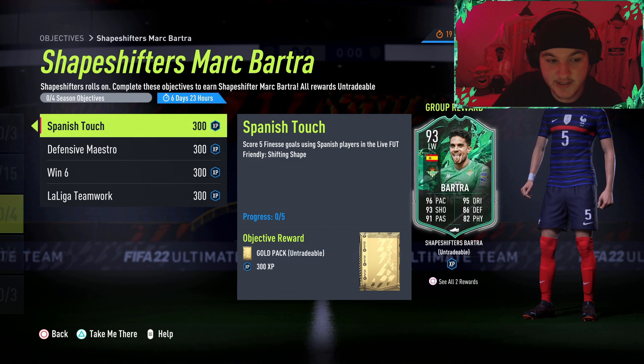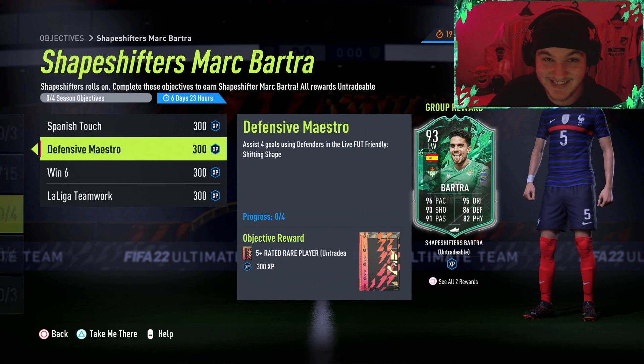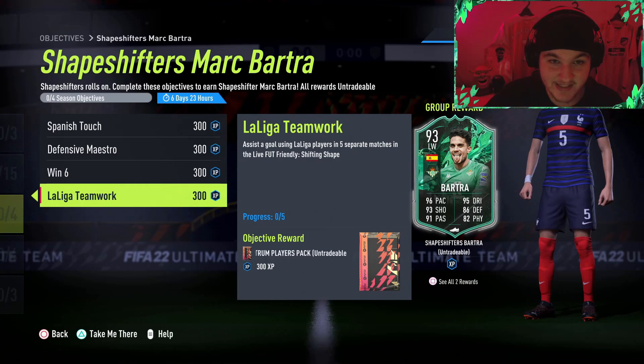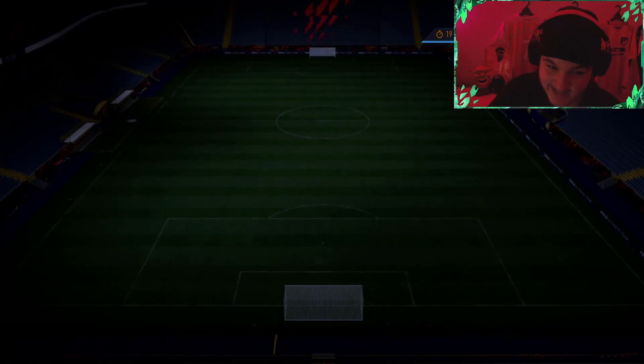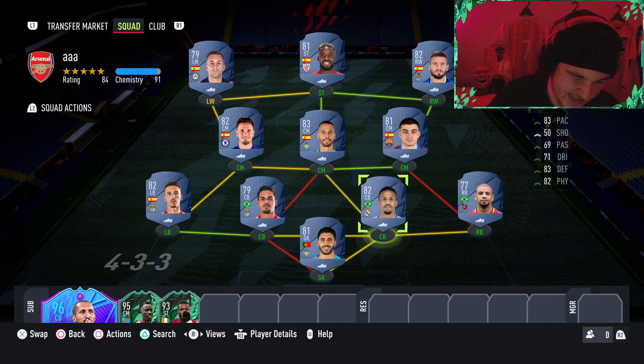Quick recap: for the 5 finesse goals using Spanish players, your whole front three and midfield three are Spanish, and left back Grimaldo is also Spanish. Move him up to left wing to try and get the defender assists done, then switch him back down after. If you're really struggling with defender assists, message your opponent or use the offside trap - let your opponent score and see if he'll return the favour. For the La Liga assist objective, your La Liga players are Inaki Williams, Canales, Pedri and Porto - try to get assists with those four.